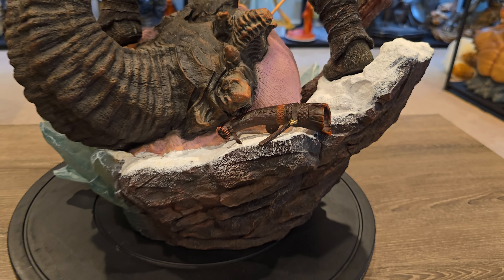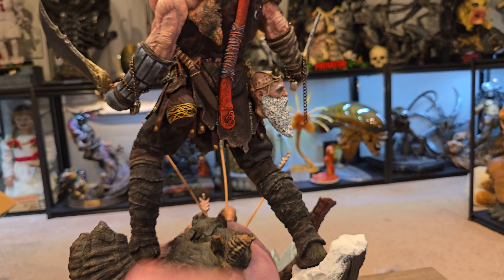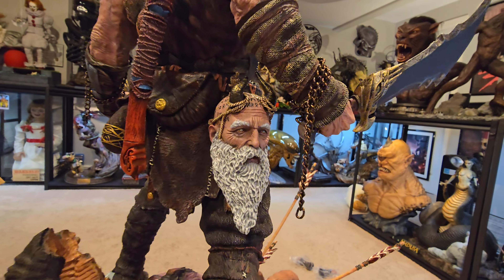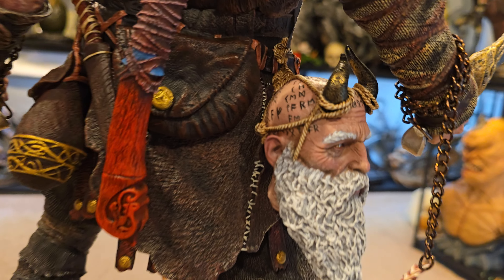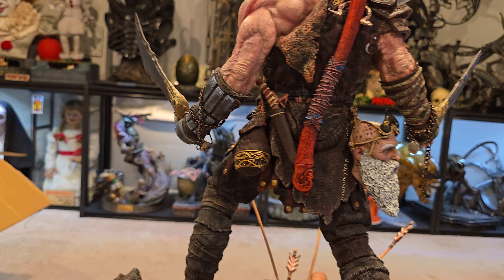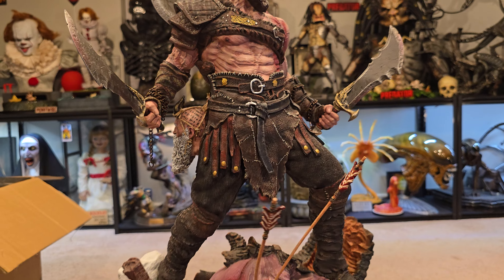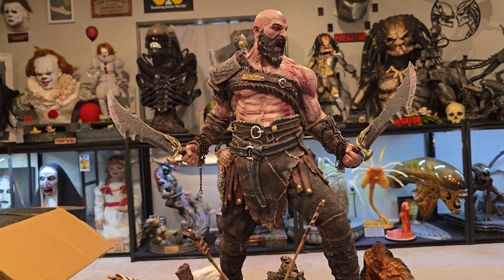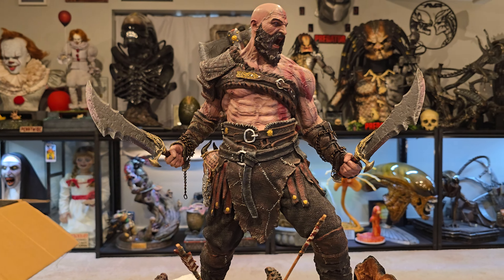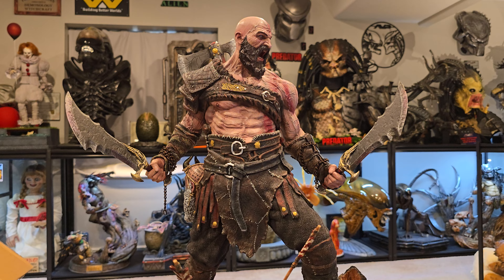There is the swap-out horn, which like I said I'll probably just display it there. But instead we do get Mimir, which has actually painted detailed eyes and all his runes on his head, so it looks good. And then in the back you have the little knife he used throughout the game, his wife's ashes, and just a pack to hold extra accessories.